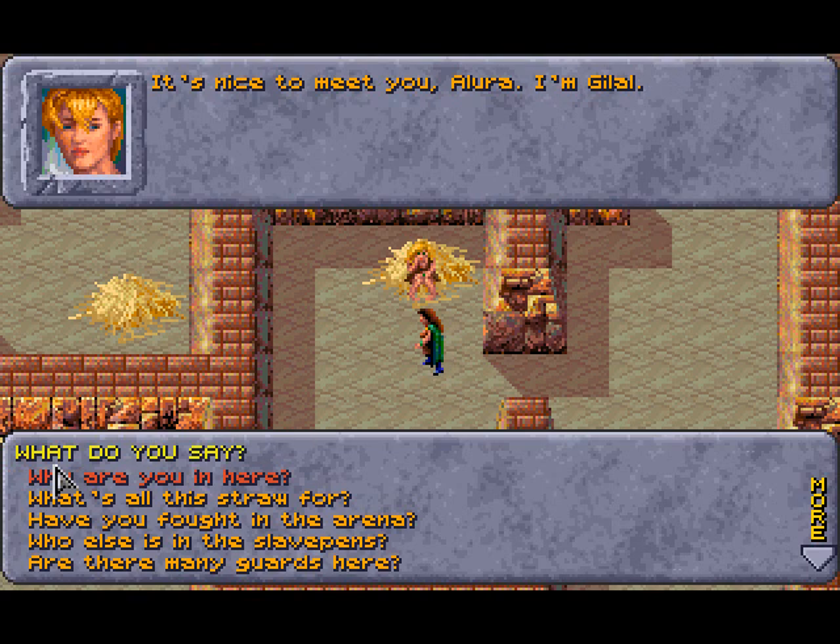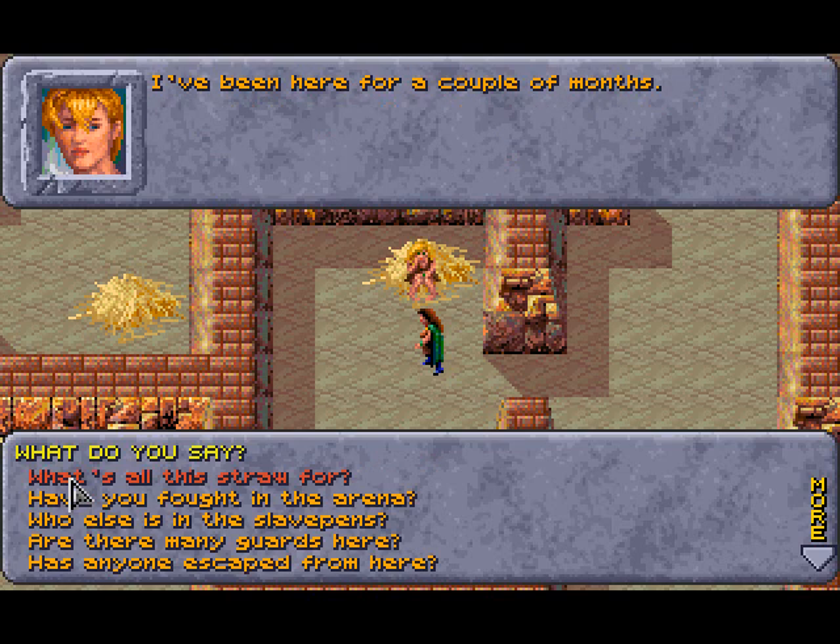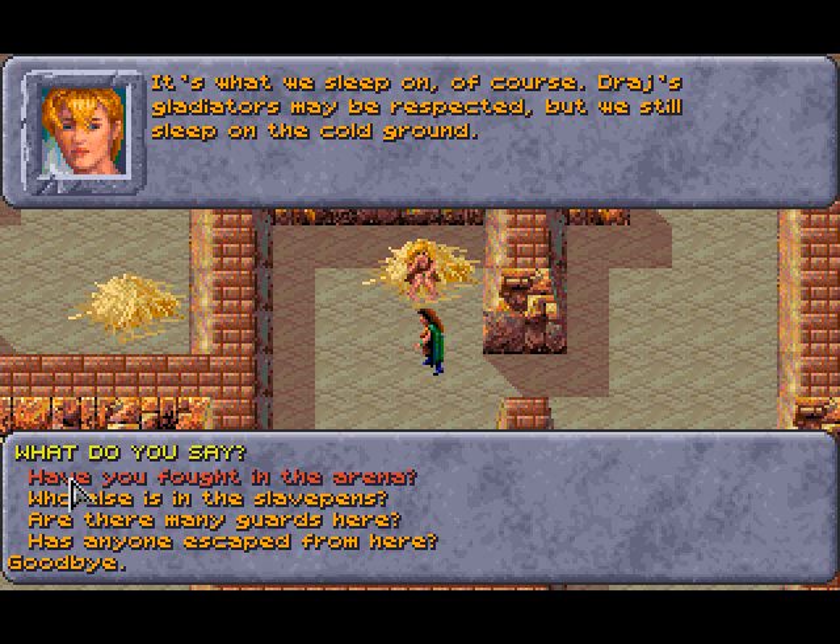I'm Allura. I'm Gilal. Why are you here? I stole a loaf of bread to feed my family — they were starving, I had no other choice. A neighbor turned me in for the reward money; his family was starving too. Essentially it's a dog-eat-dog world in the world of Athas, where water is also the most precious thing. Drage's gladiators may be respected but we still sleep on the cold ground.